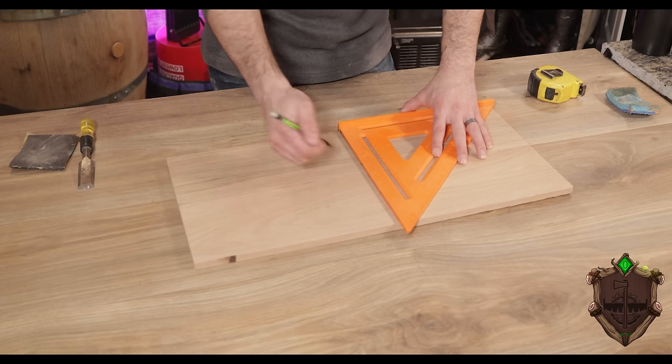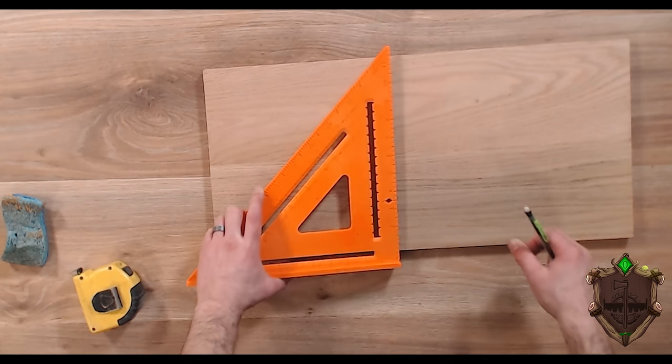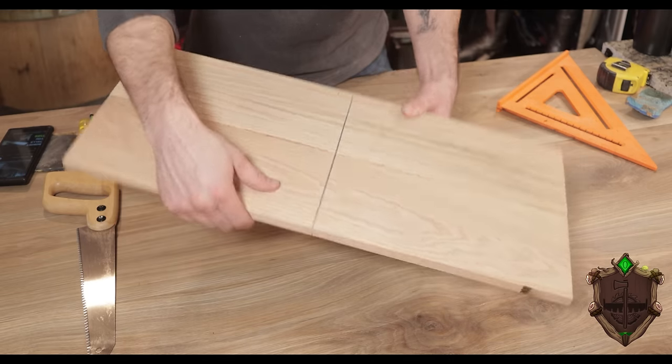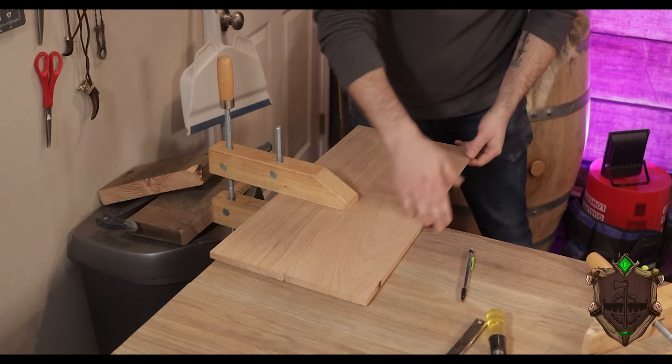Since I'm going to be sawing this by hand, it's easy to cock the saw one way or another and get off your line on the opposite side. I went ahead and flipped this thing over and made sure that line continued all the way around the board. This way, as I saw, I can look on the other side and see if I'm going one way or the other. Then I clamped this to my table to stop it from moving while I saw it.